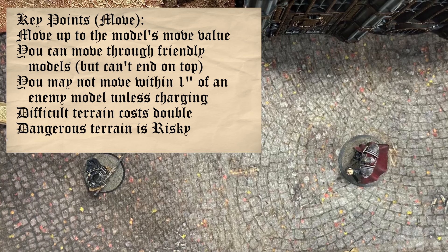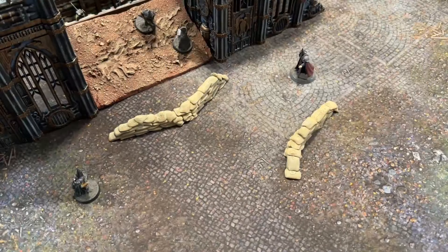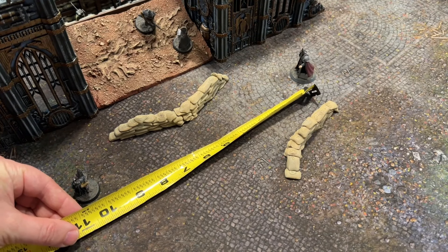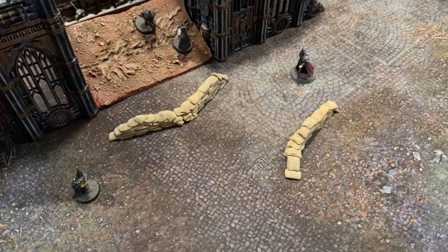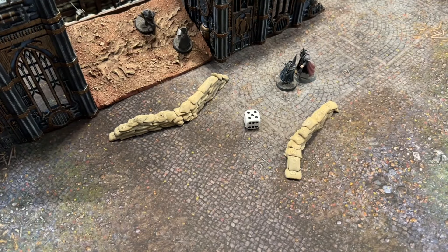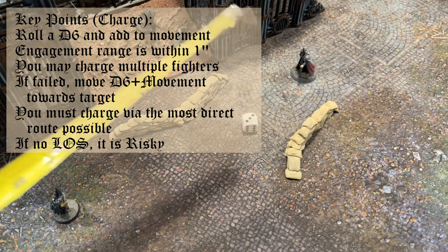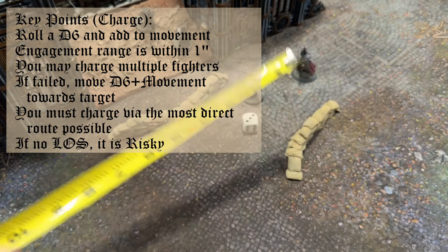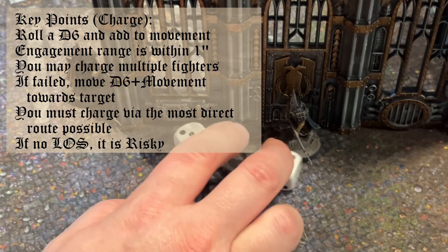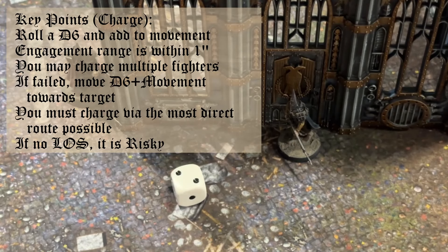If you move into dangerous terrain, such as barbed wire or minefields, it's a risky action. Next, we have Charge. A player can choose to charge instead of move — choose an enemy model within line of sight and check if the target is within 12 inches. If they are, roll a D6 and add the result to your model's movement speed. Charging must be by the most direct route. If you can get within 1 inch of your target, you are engaged. If you fail a charge, you may not shoot. If you do not have line of sight to your target, it is a risky action.